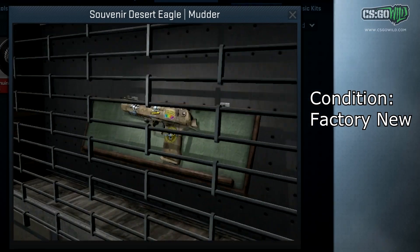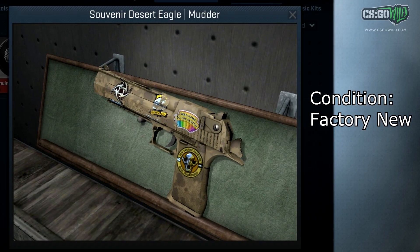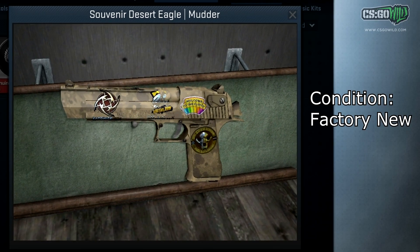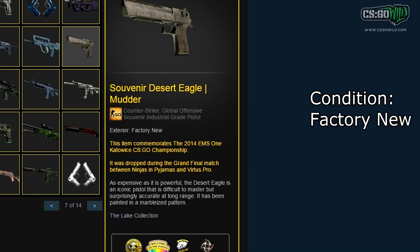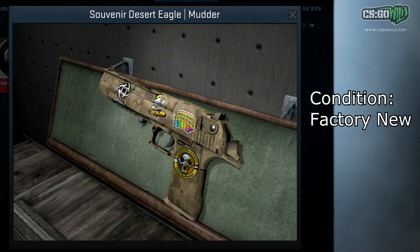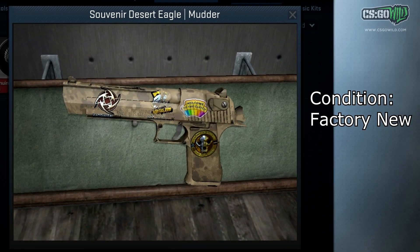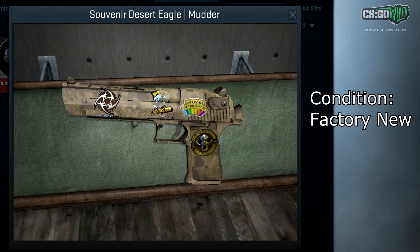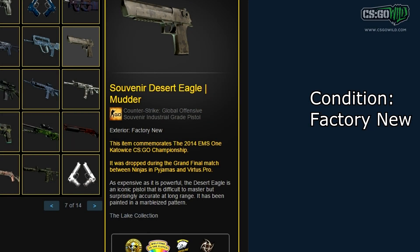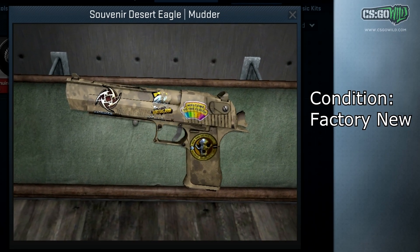Here's the final skin owned by that same guy. Unfortunately, the person he bought it from partially scraped one of the stickers — they didn't even scrape the whole thing off, just partially scraped it, which kind of ruins it. But it's still the Souvenir Factory New tag and the only one in the world, so I'm still including it. It's the Souvenir Factory New Desert Eagle Mudder — basically never comes Factory New in Souvenir form. I don't think you can get this in the new Souvenir packages either, so it's a very, very rare, one-in-the-world item.